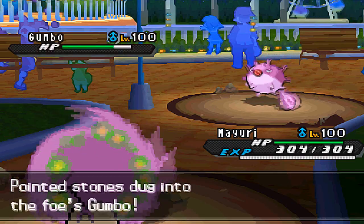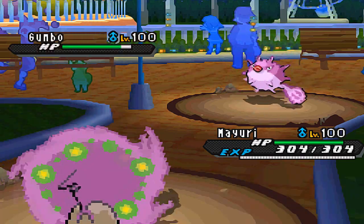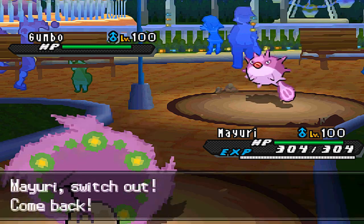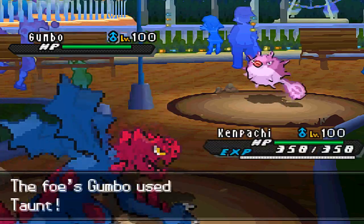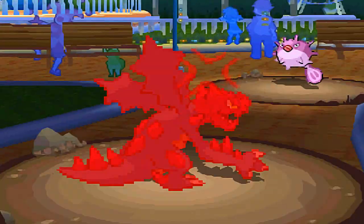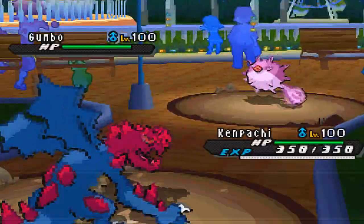He switches out into Qwilfish, which is the best thing he could have done, because not only does the Wish afford him HP recovery, but he also scores the Intimidate instead of the Spikes, provided that I would want to stay in anyway with my Spiritomb. So he goes for the Taunt, just in case I happen to have Will-O-Wisp on my Spiritomb — I'm not that kind of Spiritomb at all, I'm all offensive.